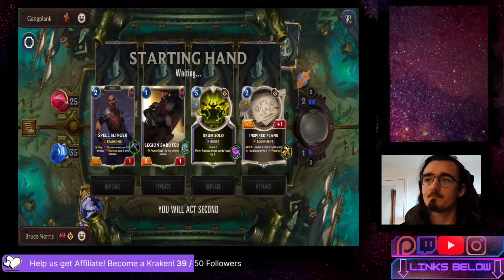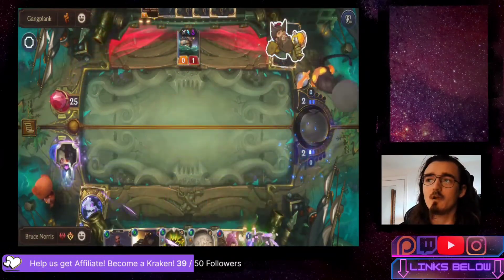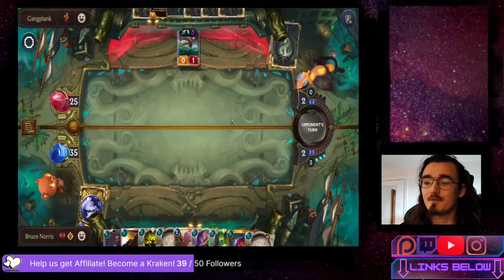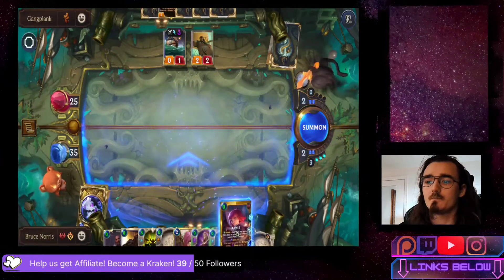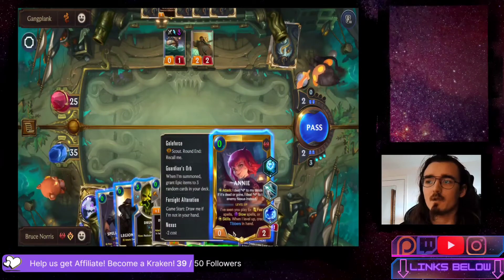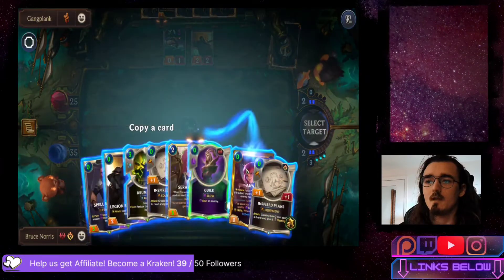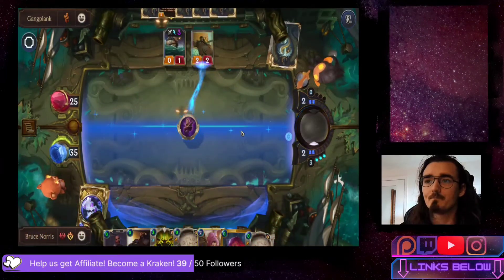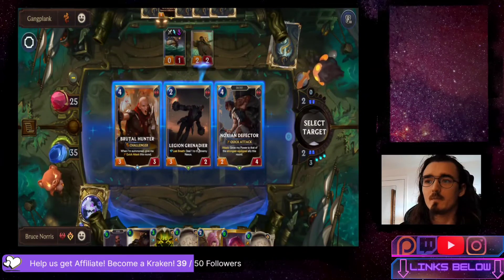We're actually going to keep this hand - it's pretty good for us overall. One thing I've noticed is we haven't gotten lucky: our opponent had the attack token the entire time so far, which isn't great. It would be a lot better if we started with the attack token, but it's okay. To start things off, I'm going to use Counterfeit to copy Annie for more Disintegrates, then use Guile to stun the Jagged Butcher. Using the Yordle Portal to pick the Legion Grenadier.